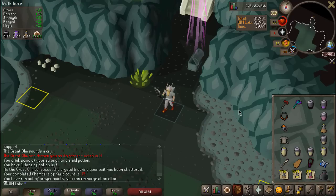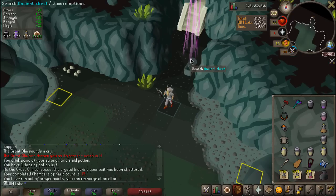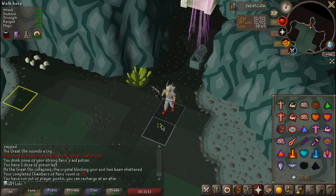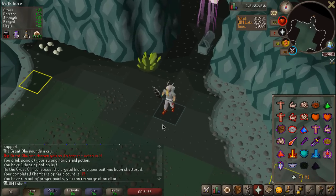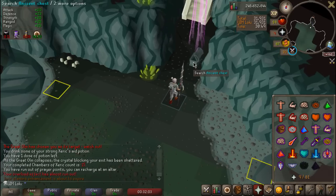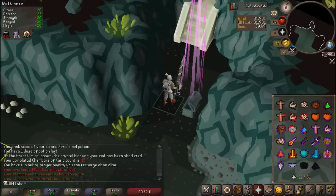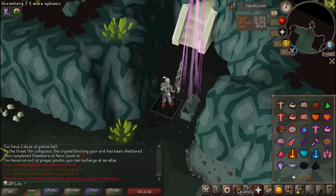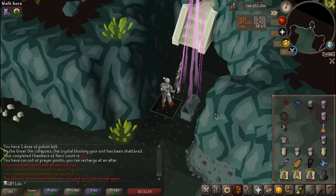The beauty of it is that no matter what it is, it's going to be unique. I would love Augury, I would love Rigour. Any piece of Ancestral would be so nice. Anything on the Mega Rare table — Kodai, Twisted Bow would be ideal, Elder Maul, Dragon Hunter Crossbow. Anything except a Dinh's Bulwark would be pretty damn good. Let's go ahead and open this up — what is it gonna be?